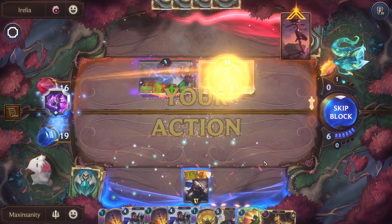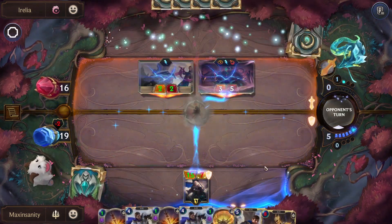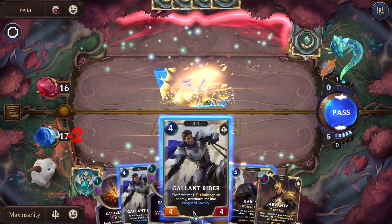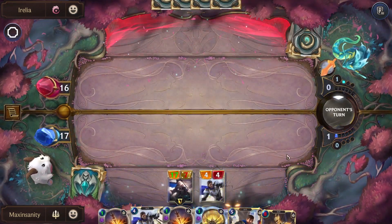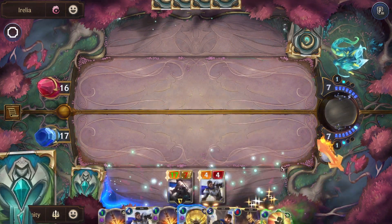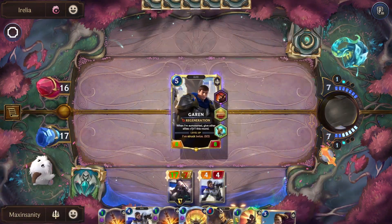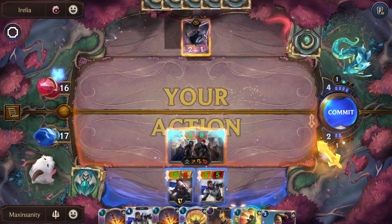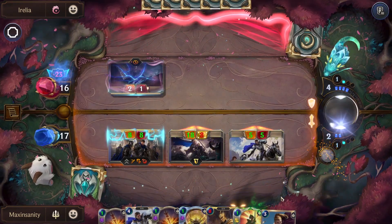Get that guy — unfortunately we can't really block that. We can like this — take a little damage, it's fine. We'll play Garen again. Imagine we are reaching the state where you can actually play Garen again. Okay, play it like this — that should do it, there we go.